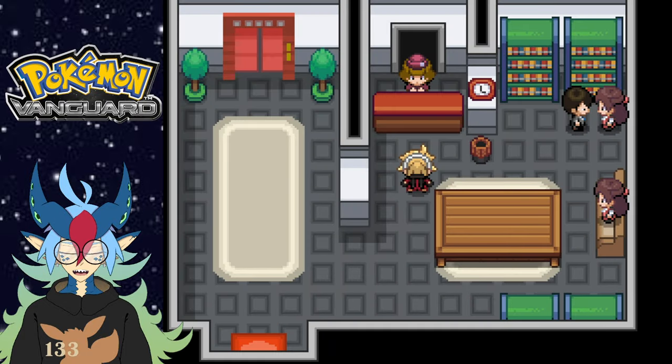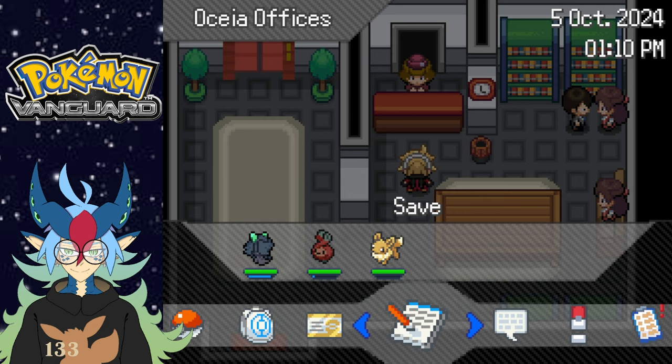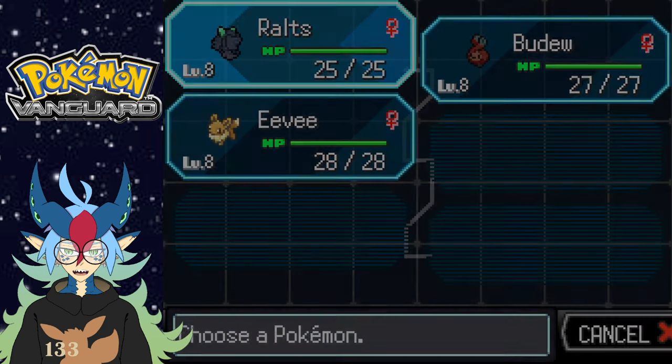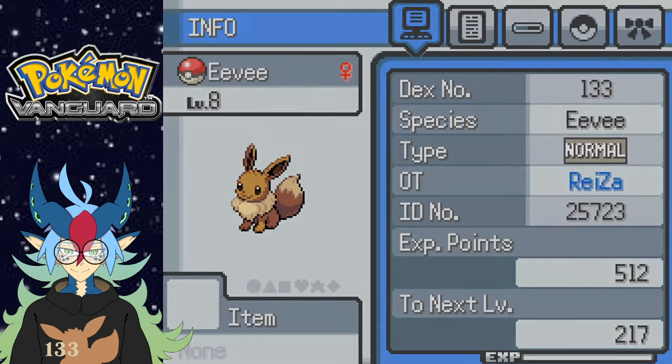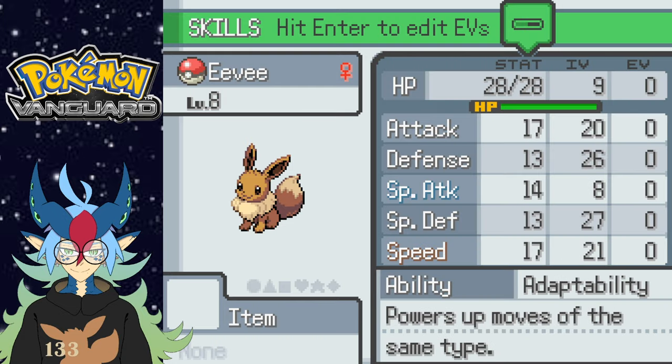Okay cool, I've got an Eevee! Let's go. Let me save the game. Let's look at our Eevee — Jolly nature, and its hidden power is Dragon. Let's look at those IVs. Speed is good, attack okay — oh wow, I got really lucky with the IVs. Not gonna lie, nice!